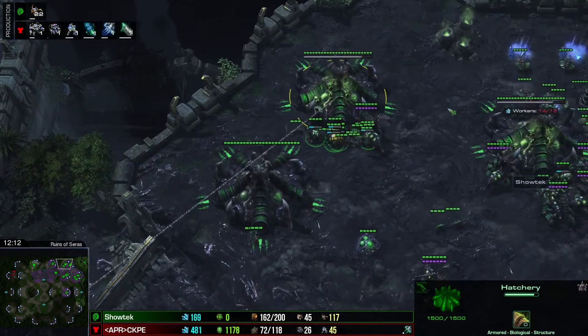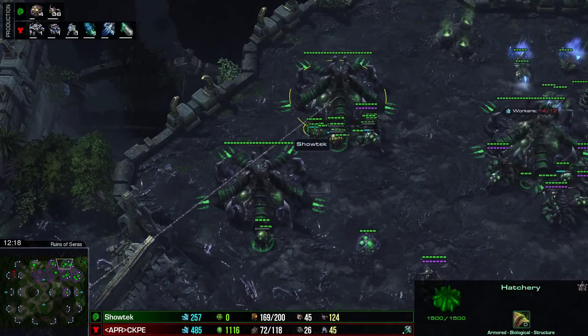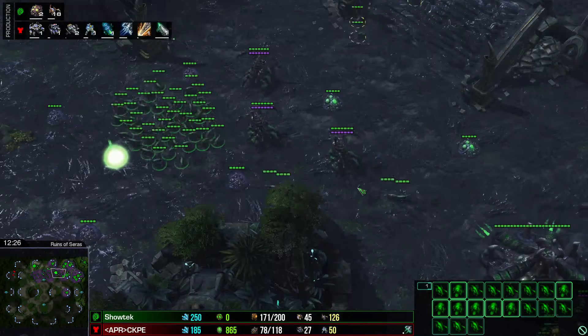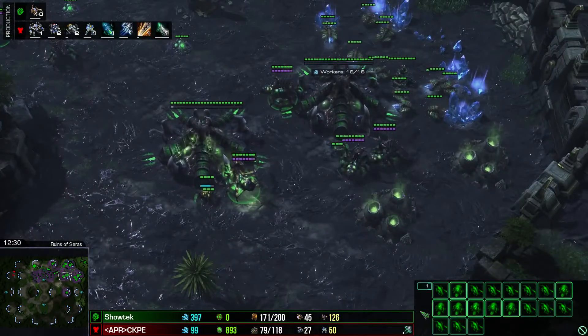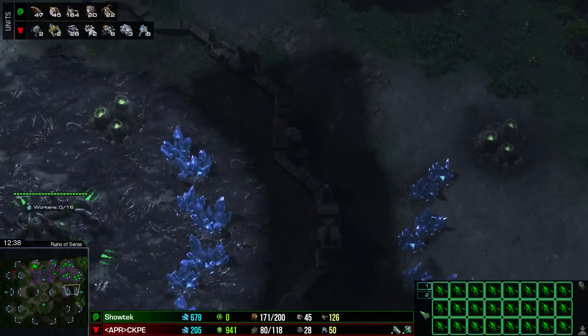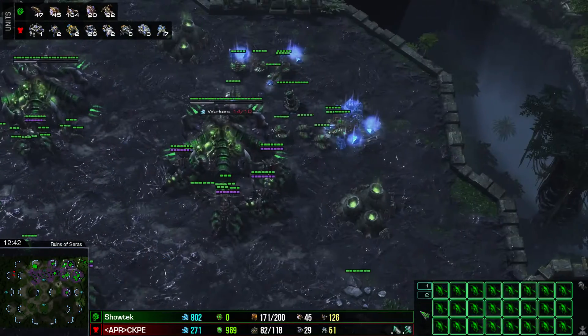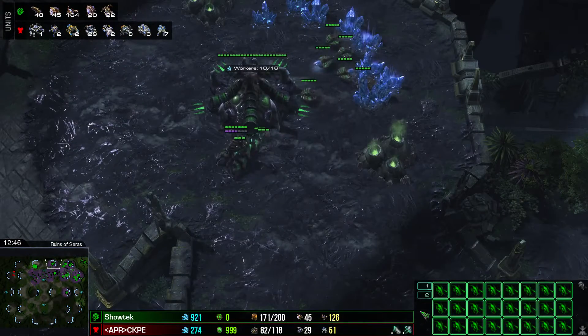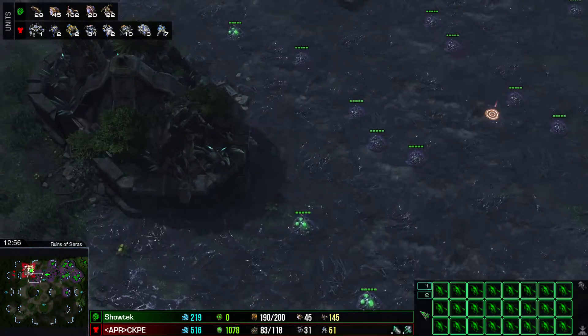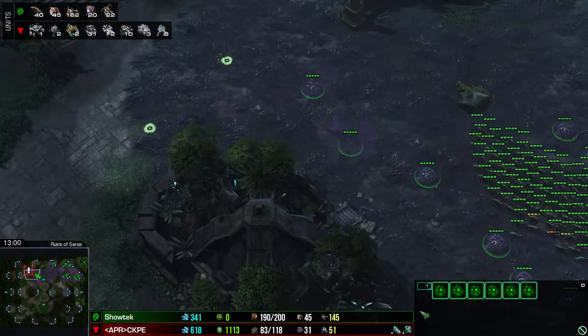I think this hatchery is not keyed here — now it's keyed. But there was a lot of larva. 47 larva. It means he has a lot of bases and he injects all the time, so he can keep his money low.